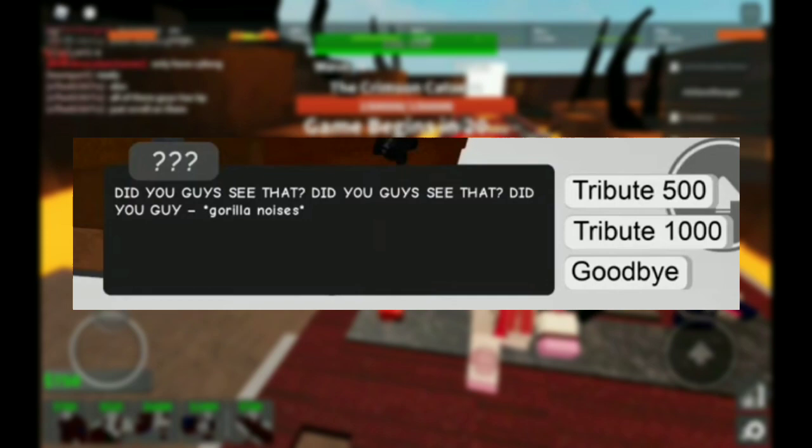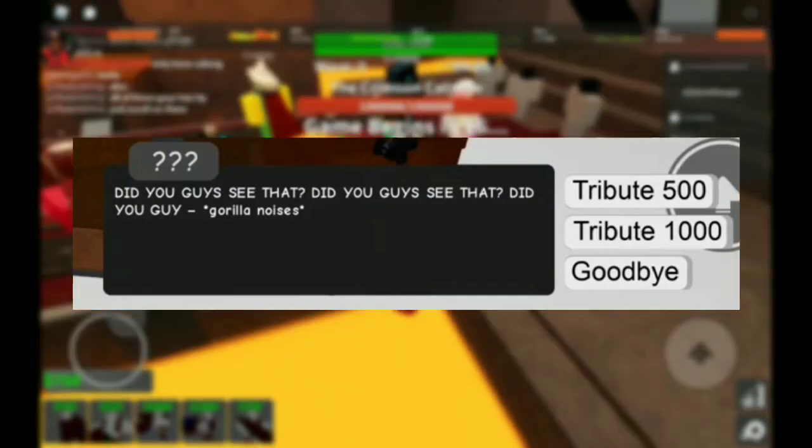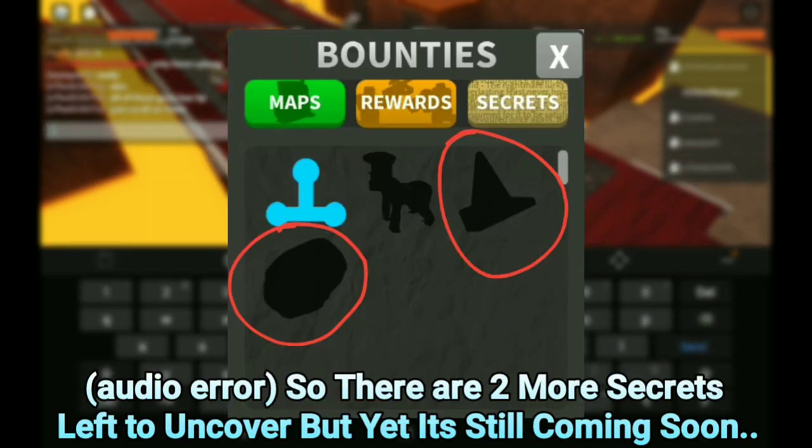To actually get John, you have to spend or tribute 1,010 times to this monkey dude. But now since the tower has been removed, you can't do it anymore.